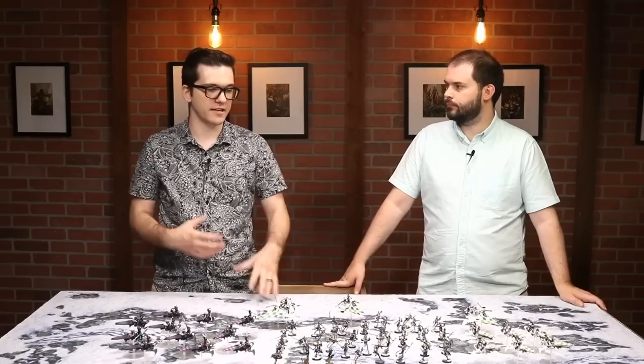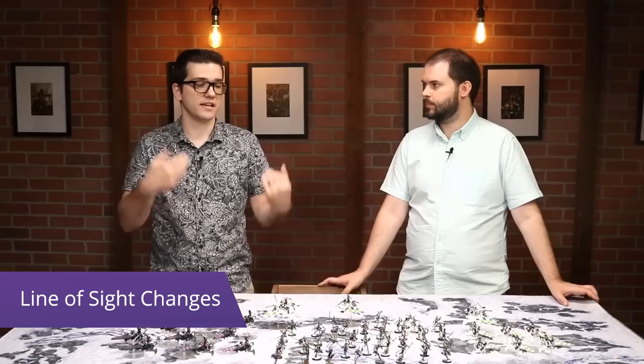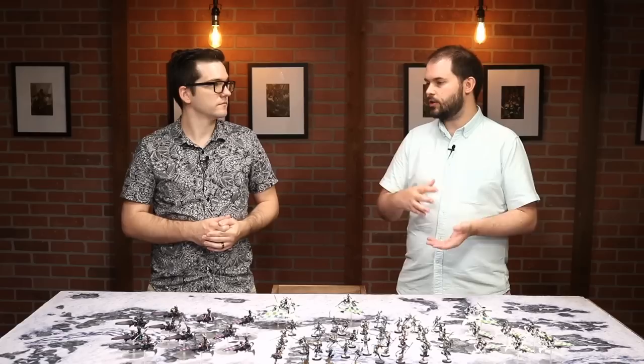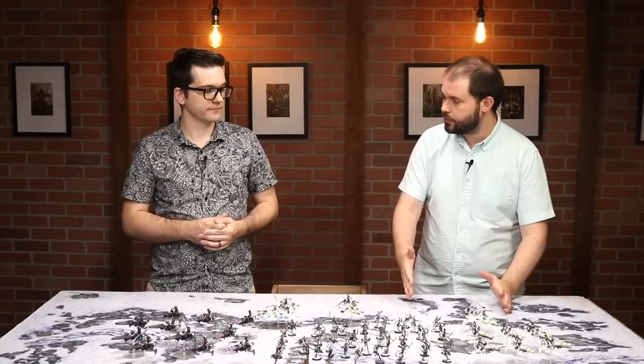Another issue involves protective charges. This army is fragile and expensive points-wise, so you want protective charges as often as possible. With changes to line of sight and terrain, that's harder. Previously in ITC, the bottom floor of ruins was considered closed — you'd get into a corner, declare a charge, get as close as possible without being visible, and charge without any overwatch. Now even though overwatch is out of the game as standard, opponents can still spend a CP for it. Getting close to make the charge easier often means being in terrain and being visible — and if you fail that charge, you're completely out in the open.